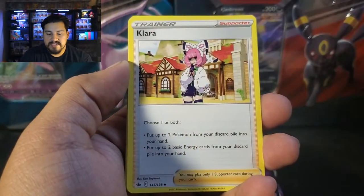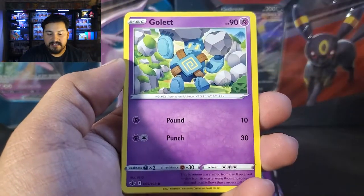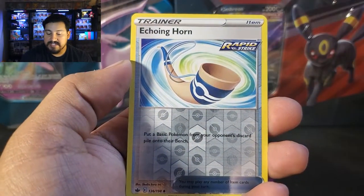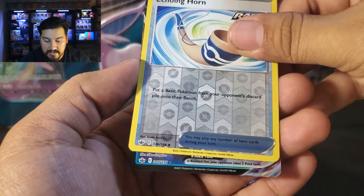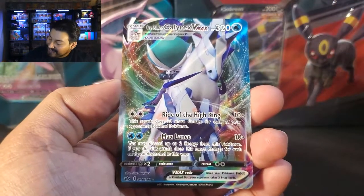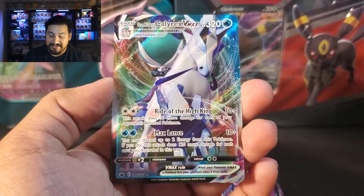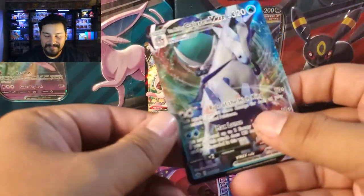We have Darkness Energy, Welcoming Lantern, Clara, Brawly, Diglett, Golett, Deerling, Sneasel, Galarian Farfetch'd. Reverse is an Echoing Horn. And we have a VMAX — will this be Calyrex? And I am just a magnet for Ice Rider Calyrex. I think the last booster box we opened was an Ice Rider Calyrex box. We did get a hit!